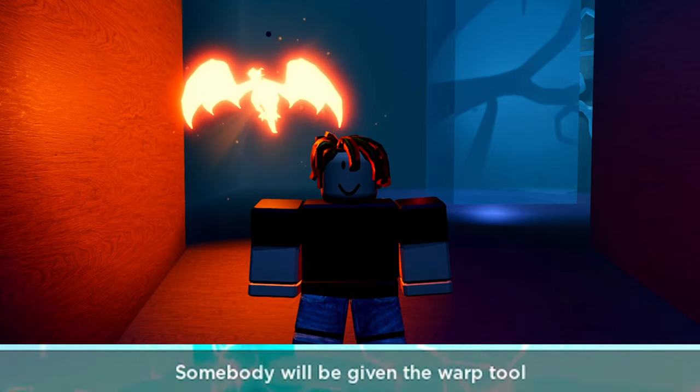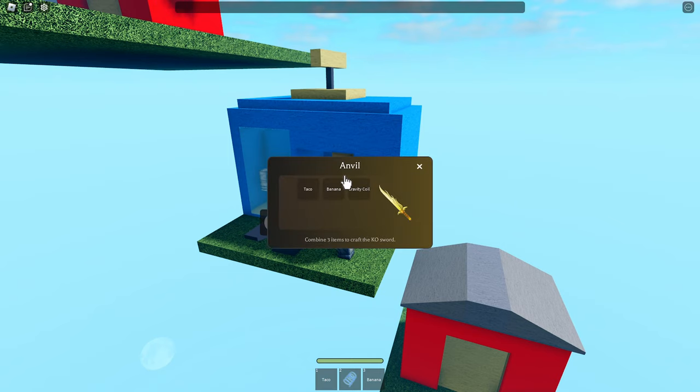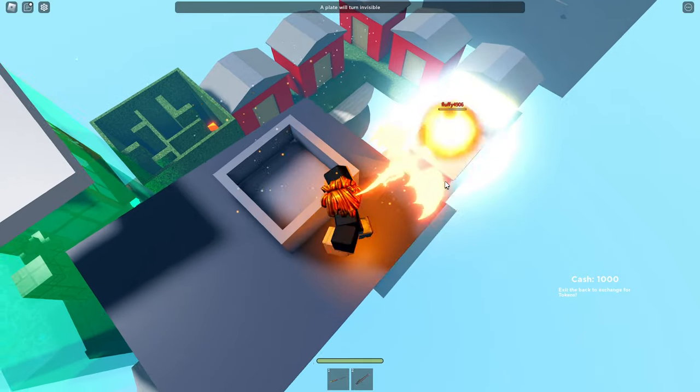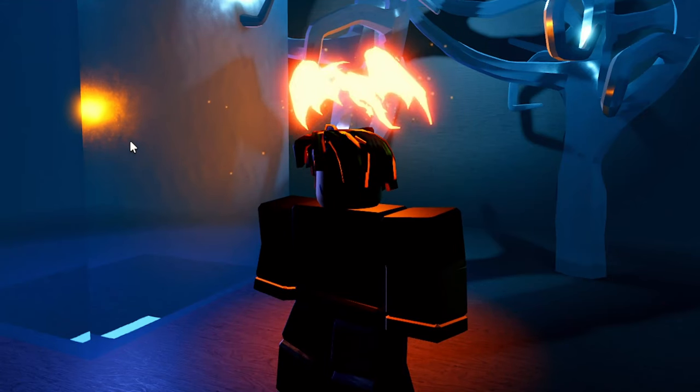Next is the Minecraft sword event, the bomb camera event, the freeze ray event, the warp tool event, the flute event, the banana event which gives a random number of players one to two bananas, the gravity coil event, and finally the explosive gear event which can give a rocket launcher, a subspace trip mine, or a mine.